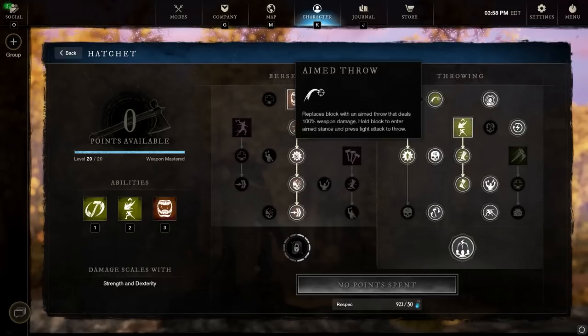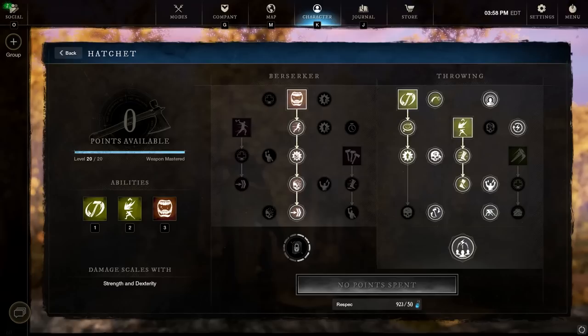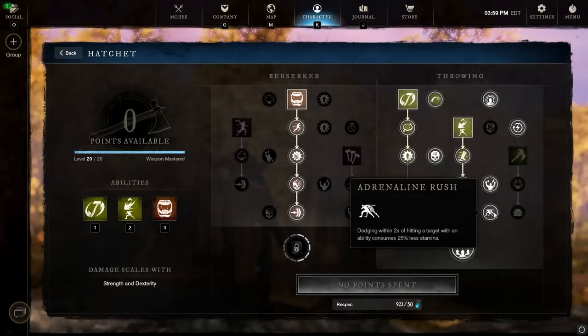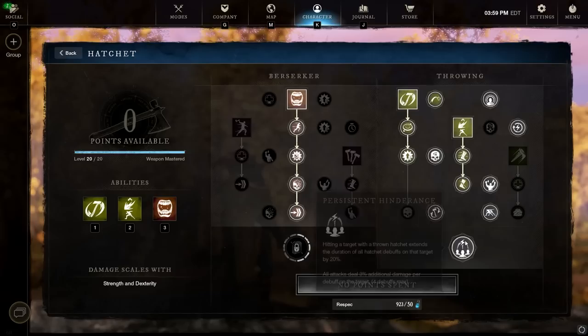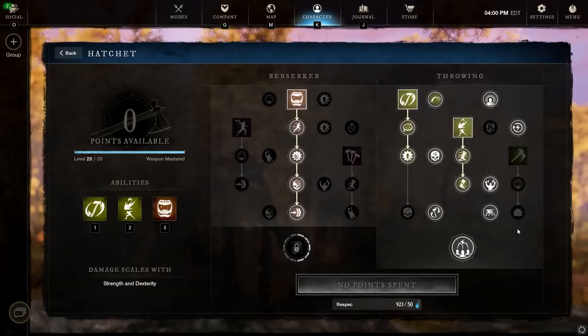For the passives, we've taken every single passive in the hatchet throwing tree. Aim Throw gives extra throws. There's a critical chance increase on throws. Critical hits regen stamina — a huge deal for stamina sustain; if you're actively landing attacks you can duel at range effectively. Refreshing Throws gives cooldown reduction. The Exploitation passive adds outgoing damage since this build has lots of debuffs. Hurling Force adds damage based on distance. Adrenaline Rush gives stamina cost reduction after dodging when you hit with an ability — since Rending Throw is very cheap, this is a big deal for stamina sustain. And finally, Hindrance extends debuff durations on thrown attack hits and gives a damage increase based on debuffs on the opponent.